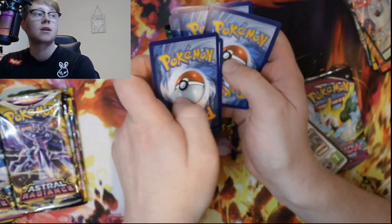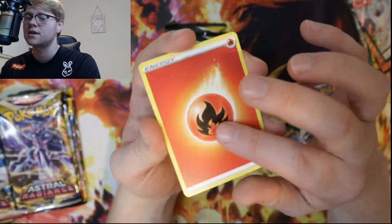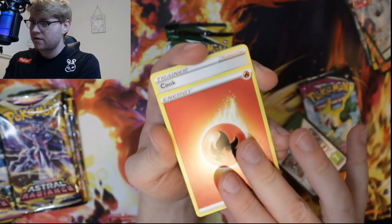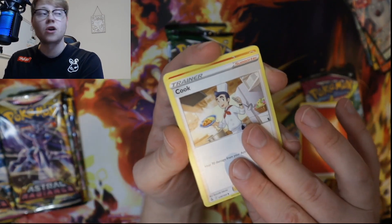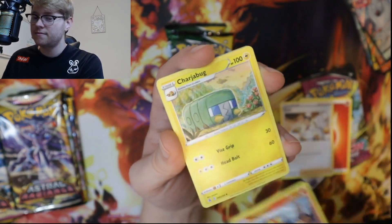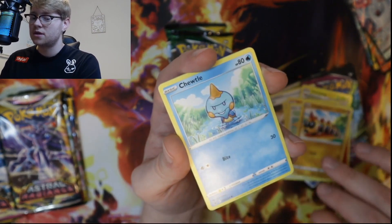What I've noticed, guys, is the hit rate of these tins is absolutely insane — they're like broken. You're basically guaranteed at least three black code cards per tin, which is absolutely nuts. And a lot of them have got pretty good stuff in. Let's see if we can keep it up. No training gallery here, and they're Butterfree. Not too bad, we'll take it. Even our hollow is better than nothing.